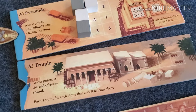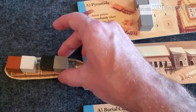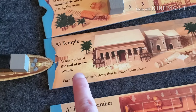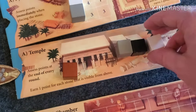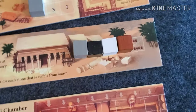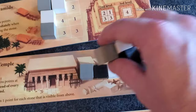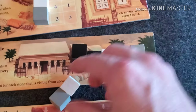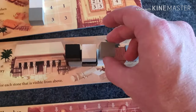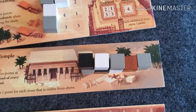At the temple, you get points at the end of every round — one point for each stone visible from above, awarded in the order the stones were placed on the boat. In the next round, stones start stacking on top of previous ones, so in this example, gray would get two points and all other players would get one. That's how the temple works.